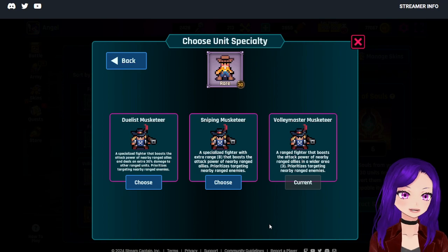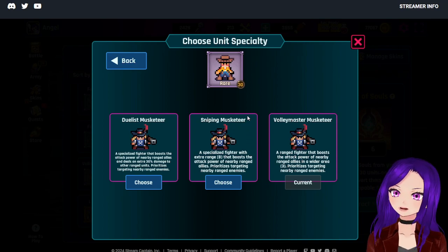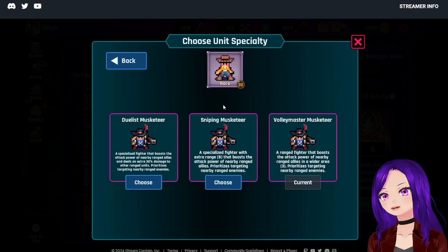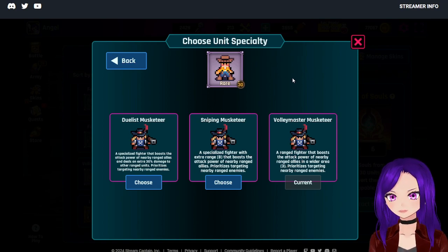My recommendation — this is a tough one. I like both the Sniping and the Volley Master. I don't mind the plus 1 range even though it's only a plus 1. But if you're after assists, it might be worth going Volley Master. Sometimes the extra range is the make or break, so I'm really struggling to pick a favorite between these two. I'm probably leaning more towards Sniping.